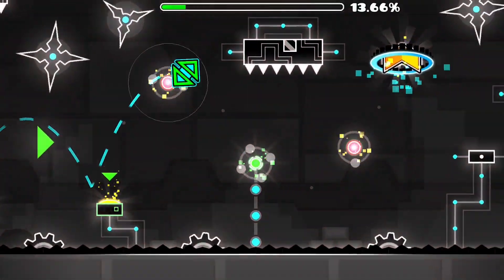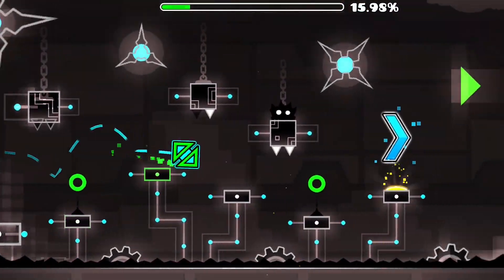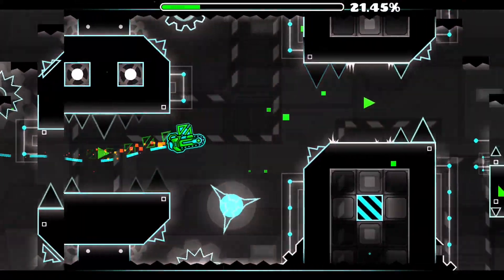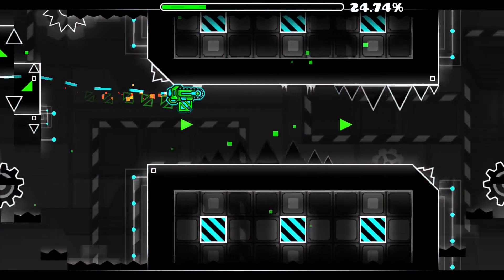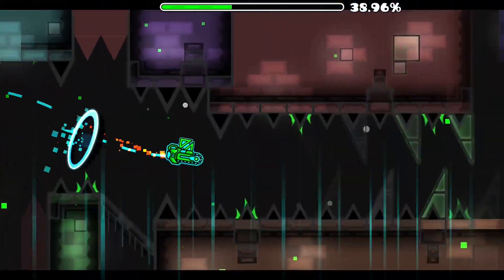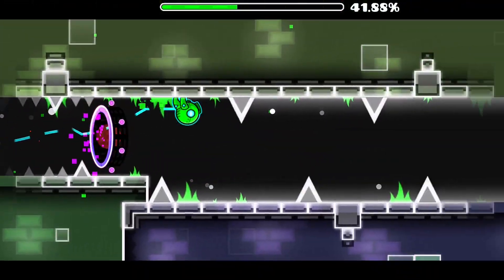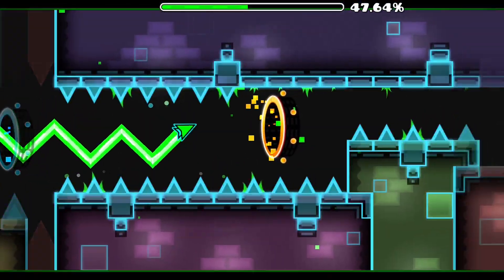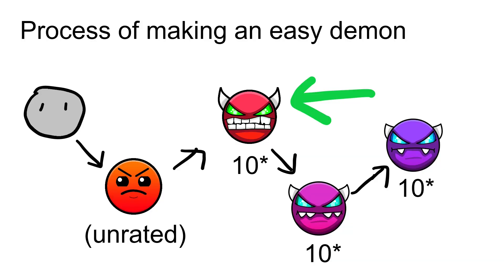Medium demons are actually completely normal. They are consistent over the entirety of Geometry Dash, because 1.0 medium demons are the same as 2.2 medium demons, and all the way through. If the level is rated hard demon, it is usually around hard demon, meaning it is medium to insane demon, so it's pretty close to its actual rating. The reason why it isn't completely hard demon is because hard demon is the difficulty a demon receives once it gets rated demon.